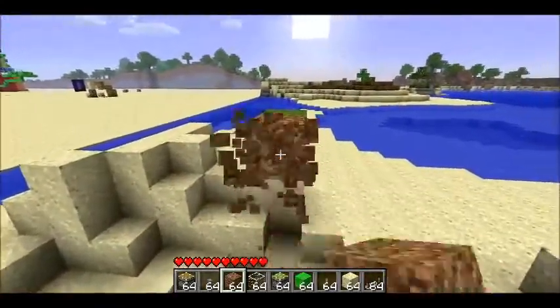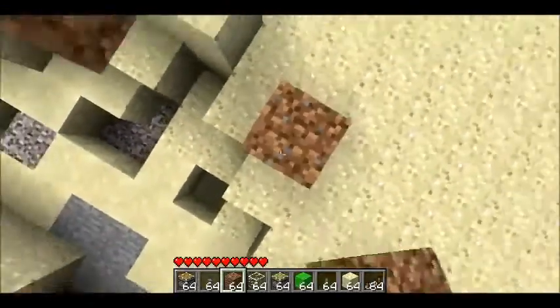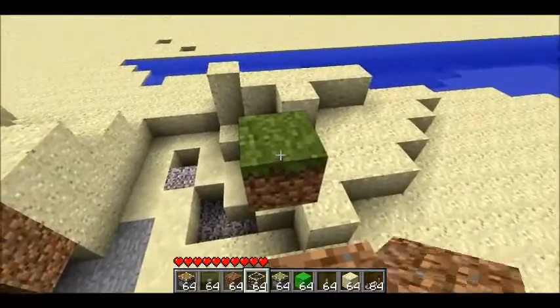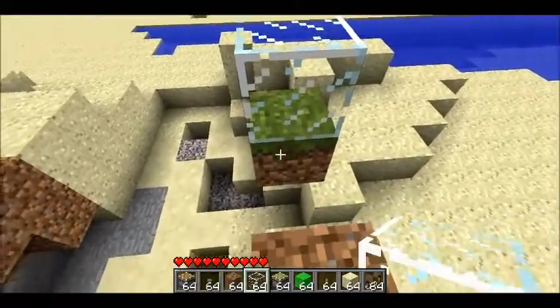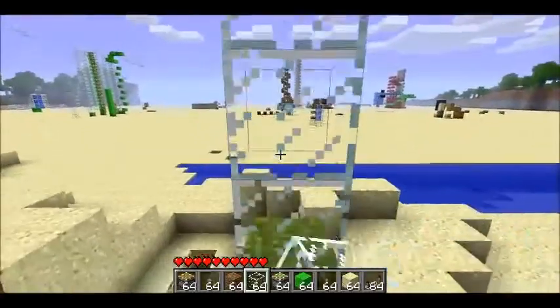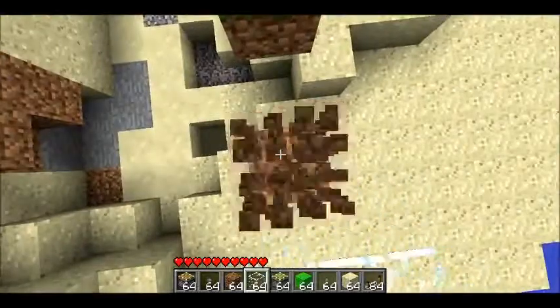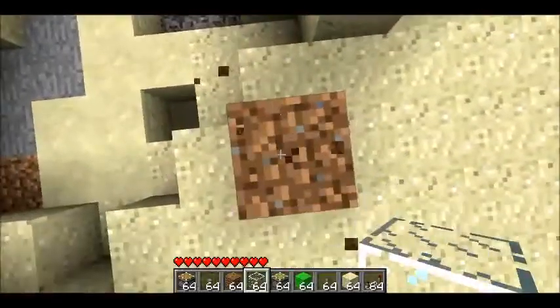Let me show you how to push the block downward. First of all, you're going to want to put a piece of glass above it, because if you put any other block above it, you run the chance that it'll destroy the grass and just turn it into a regular dirt block.